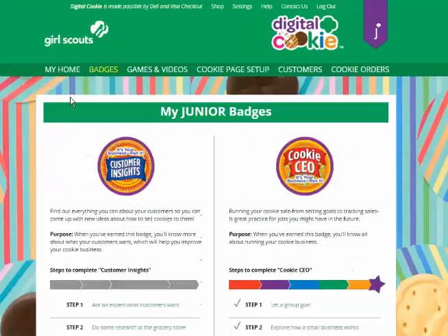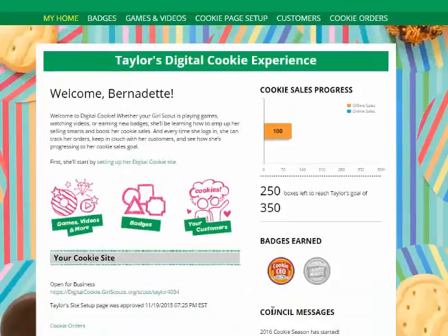When she goes to her home page she'll also see badges that she has fully completed in color. Badges that are not yet completed will be gray until she completes those — another visual reminder of her successful season in Digital Cookie.